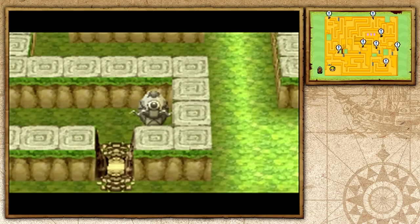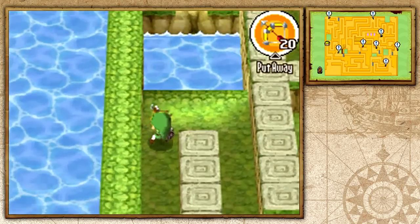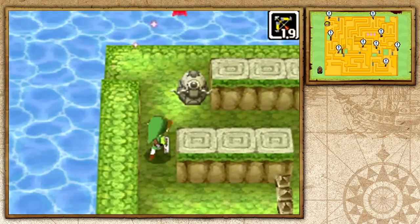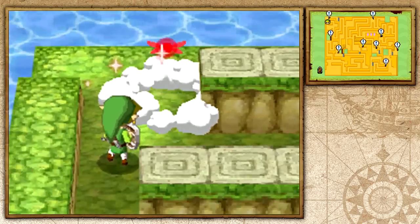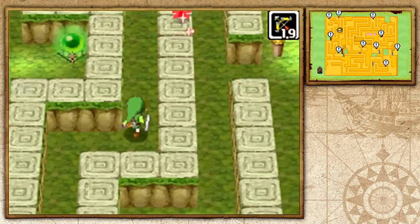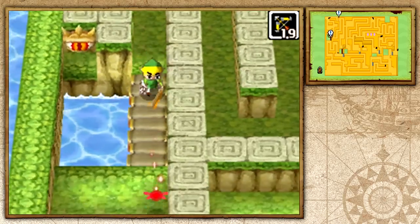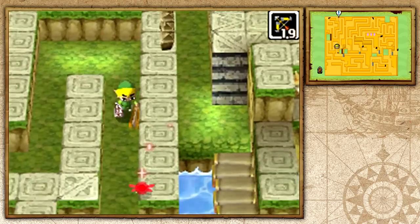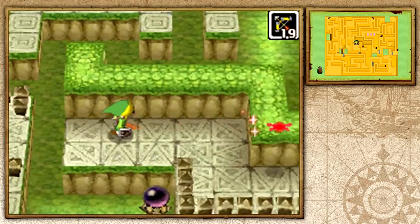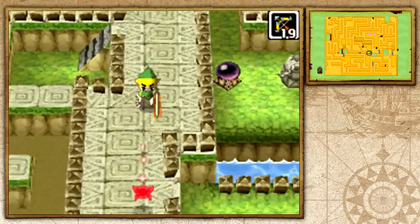I already have all gossip stone locations jotted down on my map but the game will show them again just in case. This Normal round isn't that difficult — the only one I'm nervous about is Expert, which I believe has around 16 gossip stones. Let me hit this switch but I don't think you really have to in this run. I have to actually backtrack — I wasted a little bit of time. You want to be spot-on because every second counts, and you need to take the most efficient route. You can only hit gossip stones with your sword, not arrows.